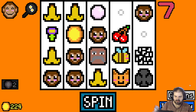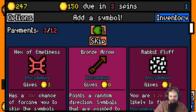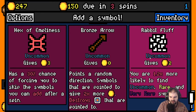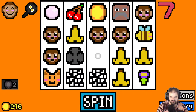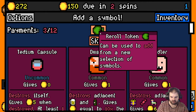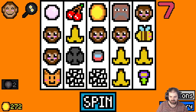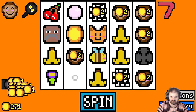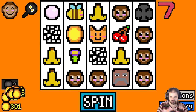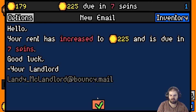Meanwhile, let's go for more monkeys. How many monkeys is too many monkeys? We may never know. I've still got two spaces. Should we get the rabbit fluff again? I think they stack. Let's take the tea capsule, because that gives me 5 gold, even though it means I'll get a common item next turn — 5 gold is pretty handy at the moment. More monkeys, let's go. Rent has increased to 225 and is due in 7 spins — we're still doing okay, I'm on 179.